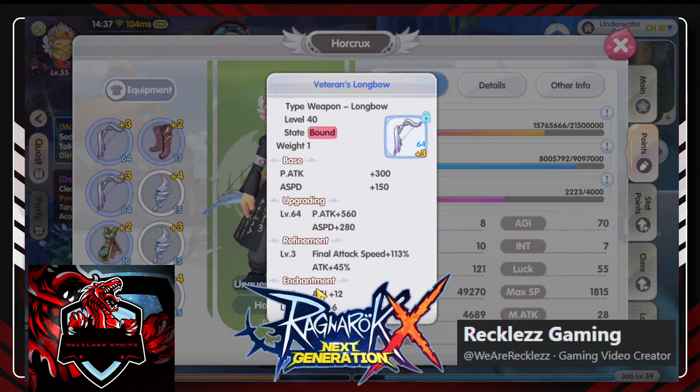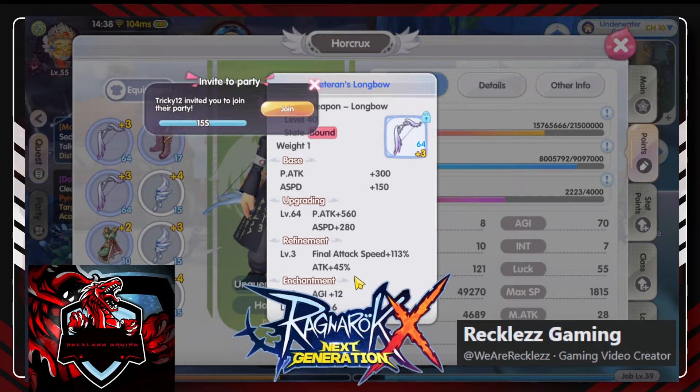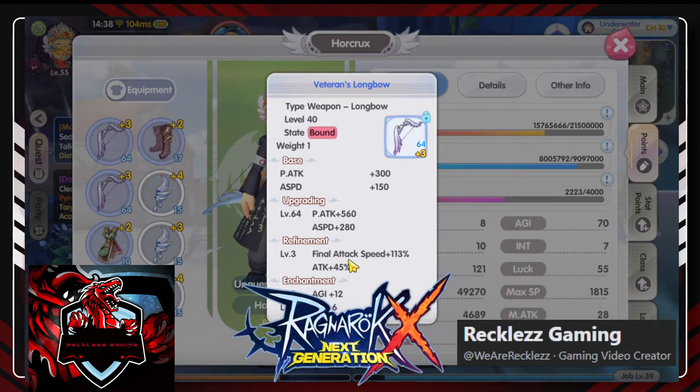For whites, per refine level, 10% is added. But for blues, per refinement level, 15% is added right away — that's why blues are stronger. Like this one at 45%, right? So when I get it to plus 4, it will become attack plus 60 and final attack speed will be 150%. That's a huge jump!